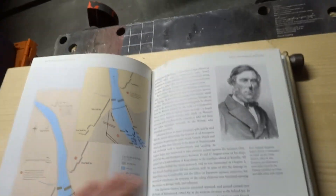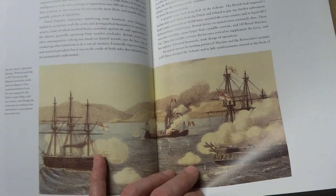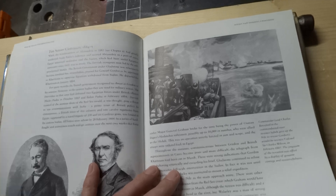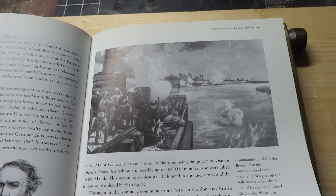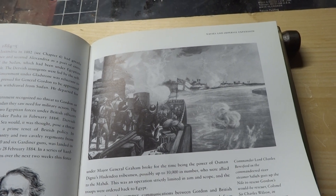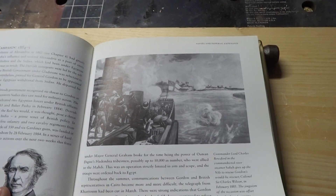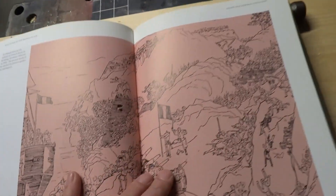Navy and imperial expansion - they don't teach this in history anymore, do they boys? Commander Lord Charles Beresford and the commandant river steamer Safia goes up the Nile to rescue Gordon's would-be rescuer, Colonel Sir Charles Wilson, in February of 1885. The jingoism of the occasion was offset by a display of genuine courage and resourcefulness. They just had a lot of guts though, didn't they - very brave people.